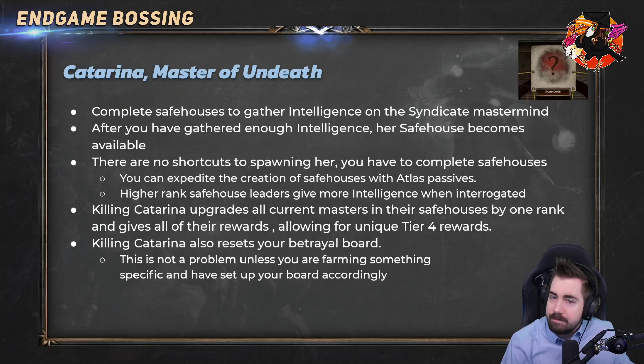Next up, Catarina Master of Undeath. You have to complete safe houses to gather intelligence on the syndicate mastermind, and after gathering enough intelligence her safe house becomes available. She's a pretty hard fight and can be very rippy. There are no real shortcuts to spawning her — you generally need to do at least four safe houses. The more high-level people that are in the safe house the more intelligence it gives; you could get away with three really juiced ones, but if you only have one or two members in research safe houses it can take as many as five or six. Atlas passives can speed up the process.